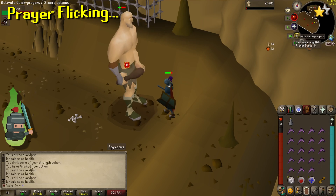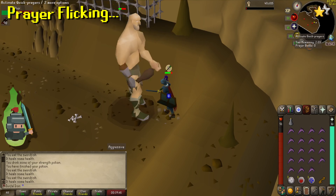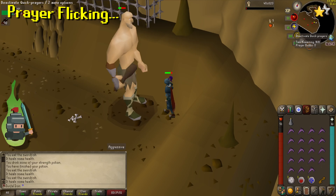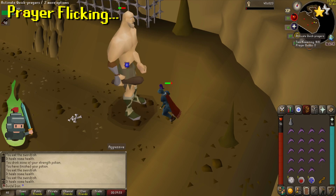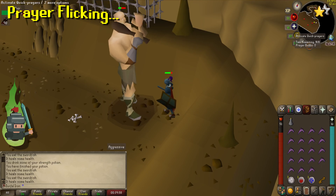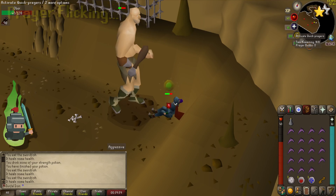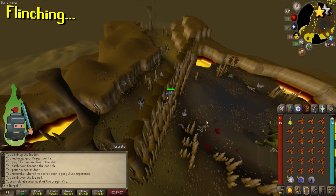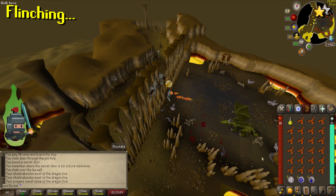An alternative that's a lot more click-intensive is one-tick prayer flicking. This is done by clicking the prayer on and off again every single tick. This gives you the protection of the prayer while not consuming any prayer points. As I said, it's very click-intensive and easy to mess up your rhythm, but means you won't consume any prayer points if done right. Whichever way you prefer to prayer flick, practice is key — I recommend practicing both techniques on low-level enemies until you build up your confidence.